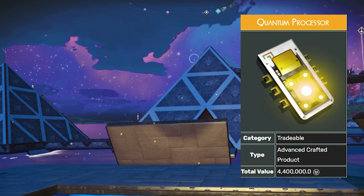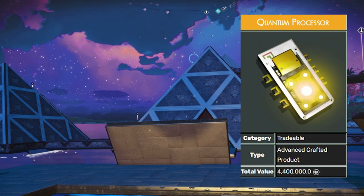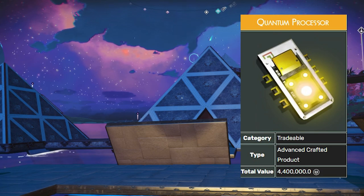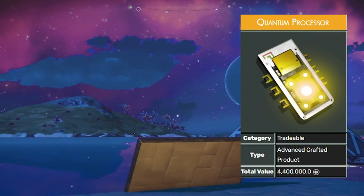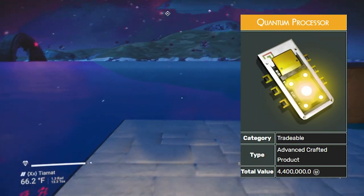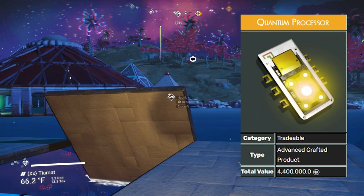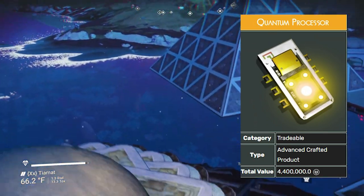The quantum processor, unlike the compressed indium scraps, actually has a use aside from selling it — it's used to craft stasis devices. Depending on what you're doing, you can sell them or keep them to make stasis devices, which sell for more. Sometimes you can also get these from missions: frigate missions, space anomaly missions, or missions in the pirate systems and the Nexus.